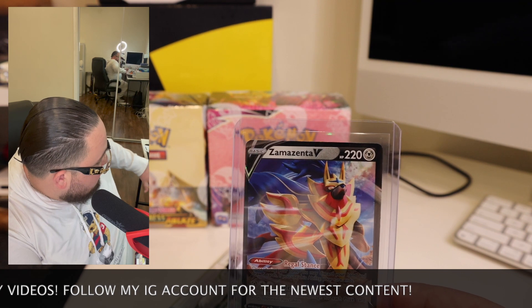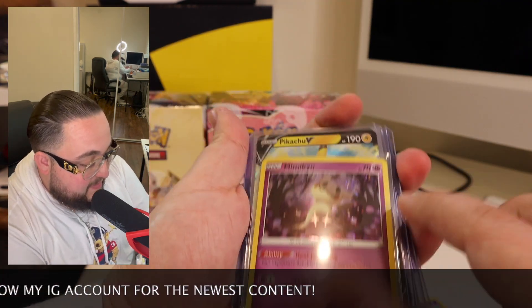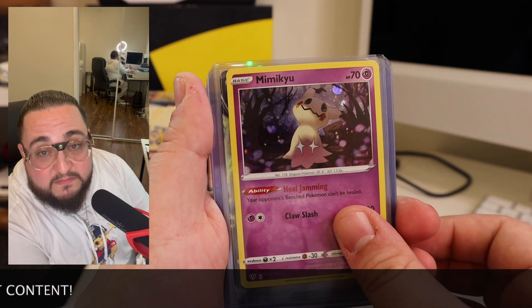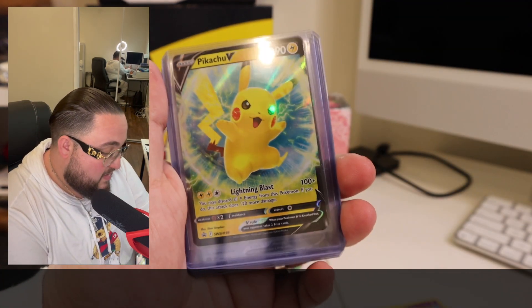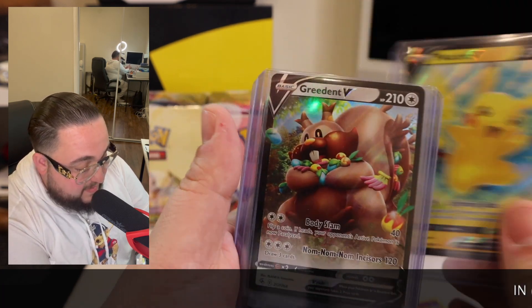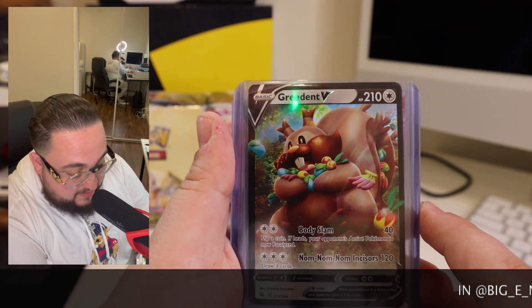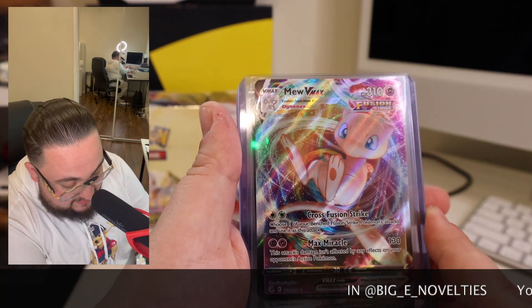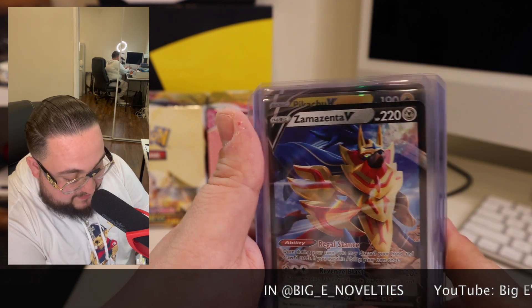Let's do a real quick recap. We have the Mimikyu promo that comes with the box — beautiful card. Then we got the Pikachu V, gotta love it. We got the Greninja V, the Mew VMAX — love it — and the Zamazenta V.